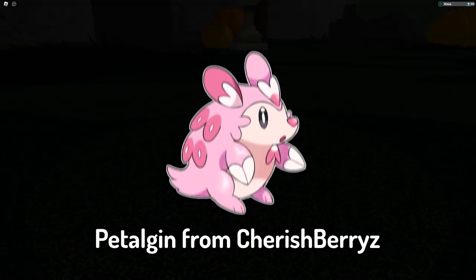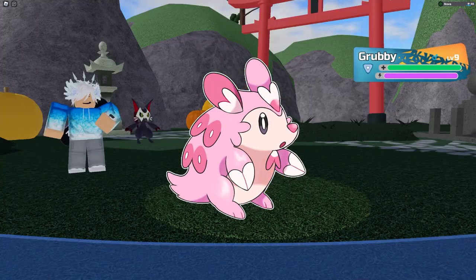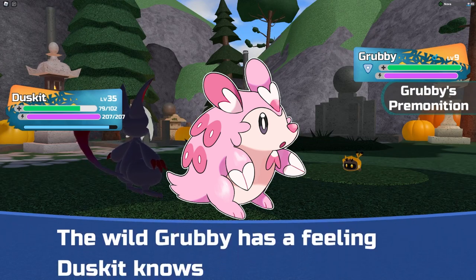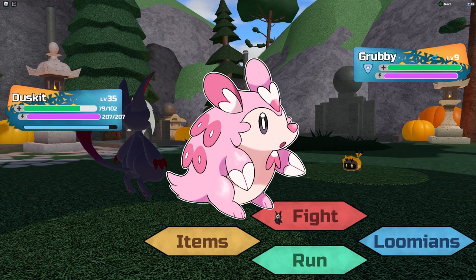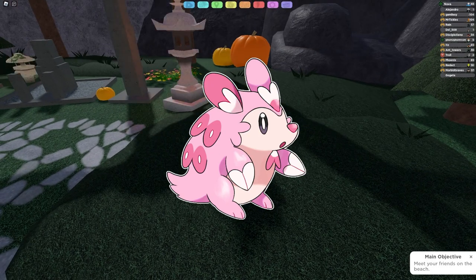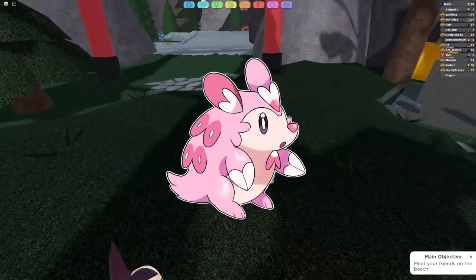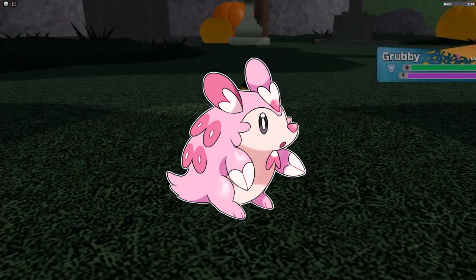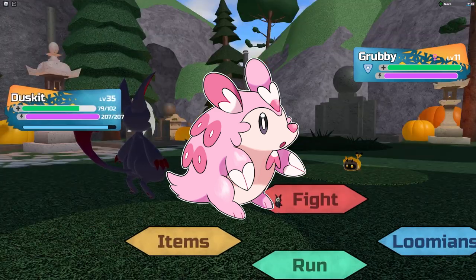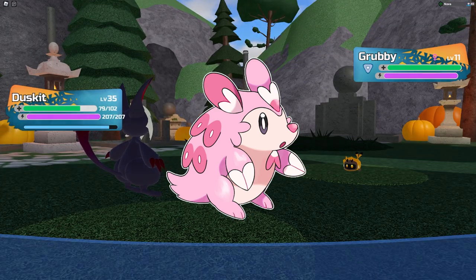At number 8, we have Petaljin from Cherished Berries. From the image, I'm pretty sure this Tenorian was actually inspired by a hedgehog because it has multiple features that resemble one. Overall, I like the pink color because it adds cuteness, and the small eyes make it even cuter in my personal opinion. I know it doesn't look like a powerful Tenorian, but I really have a soft spot for these cute looking Tenorians.